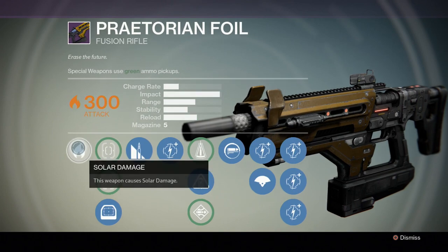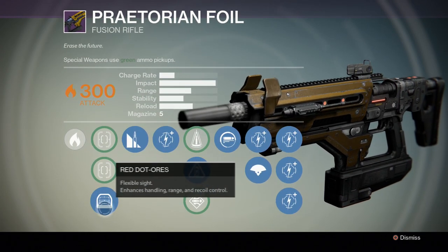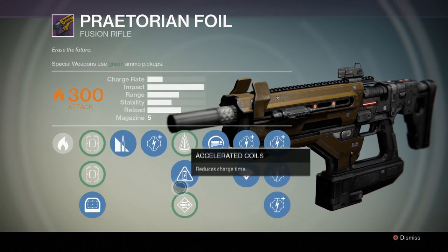What is up guys? Rick Hackes here and this is the 300 attack Praetorian Foil. This is the raid fusion rifle — now the Vault of Glass fusion rifle, because the new raid is only a few days away.